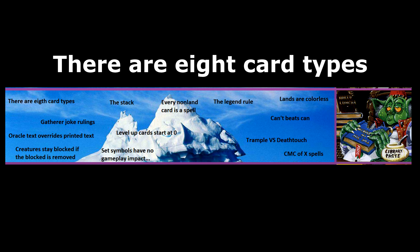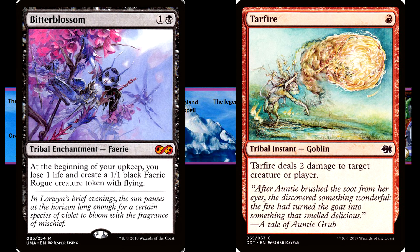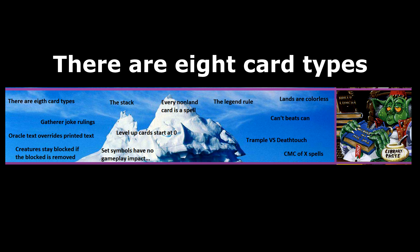There are eight card types. In addition to the seven card types mentioned in the first layer, there is also Tribal. Tribal never stands on its own — it's always used in combination with another card type. It exists so that non-creature cards can have creature types for tribal synergies. Many players think that Tribal is a supertype, like Legendary or Snow, but according to the rules, it must be a type in order to be able to grant subtypes to its cards.